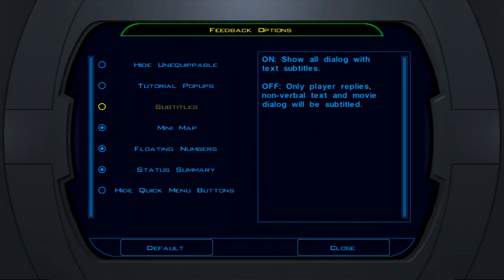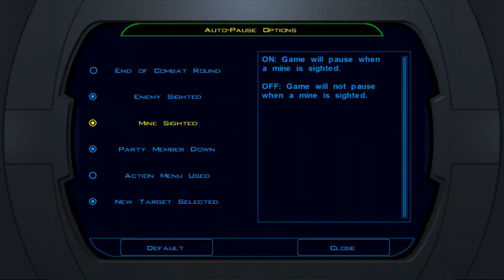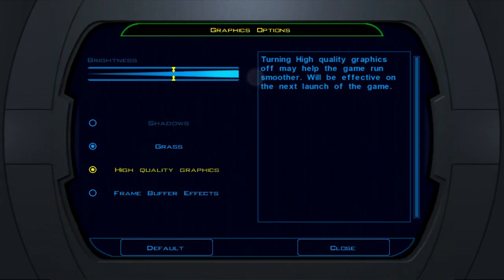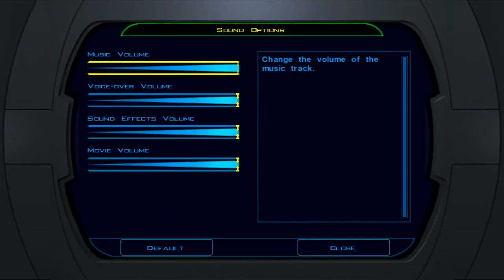You can have subtitles on — they say turning them off makes it more cinematic, which works better on a big screen like Steam or with old install CDs. For me I keep them on just to be safe. You can also set auto-pause options for when enemies or mines are nearby, and if your device supports it you can adjust graphics like grass, frame buffer effects, and shadows, plus sound options.